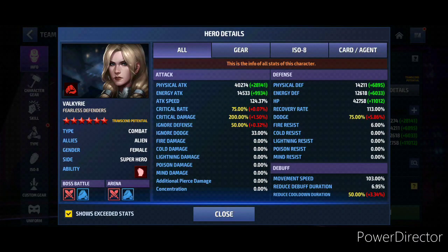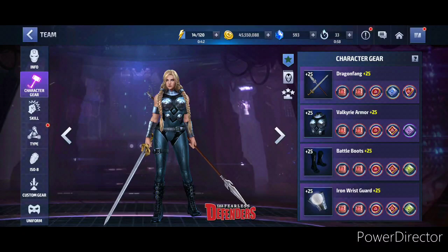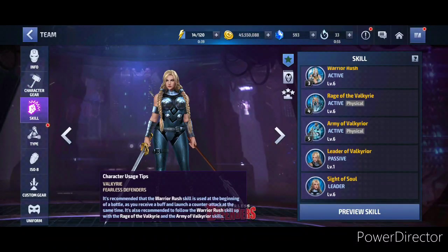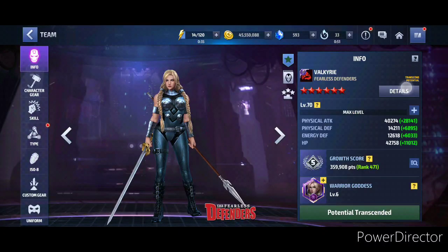Everything else is basically capped out but we are missing six percent attack speed, which is going to hurt my Valkyrie for sure because she needs attack speed. She has eight audience blessings on her, built for the combat female — I might make some changes later on. All skills are level six, tap enhancement nothing.